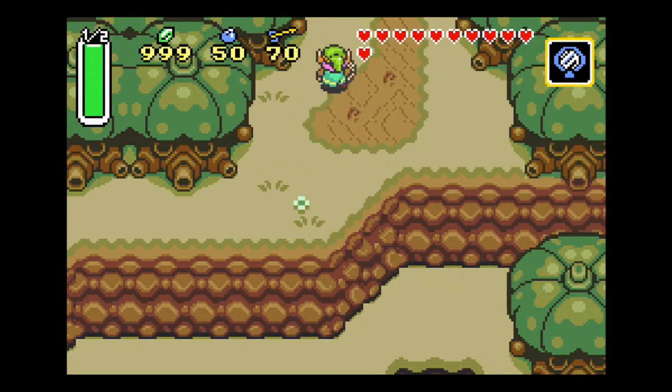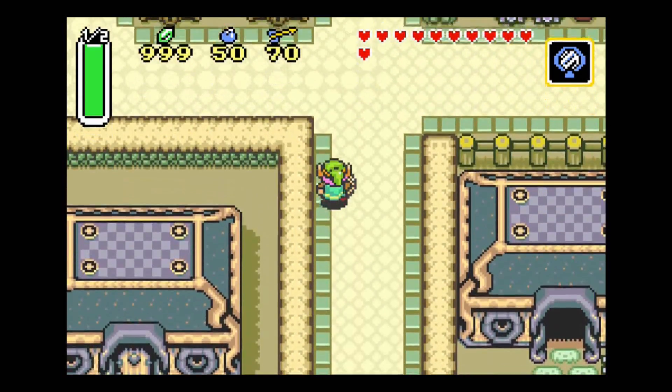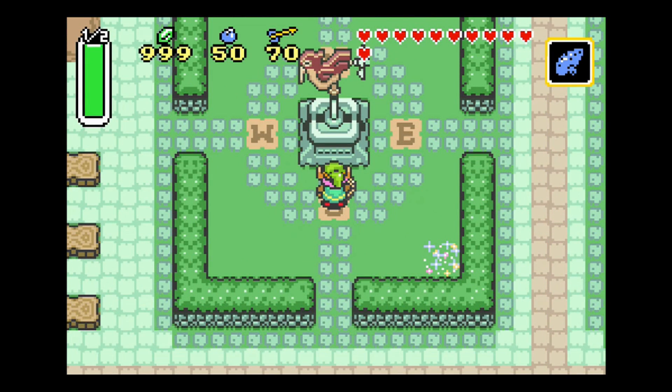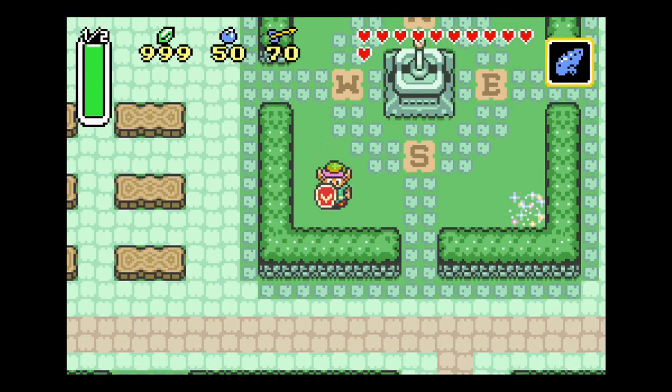I'm going to go up here first and head towards where Thieves Town is. Right in front of this weather vane, I'll use the ocarina. By playing the ocarina, that weather vane turned into a duck. You notice that the duck was not flying for very long compared to the Super NES version — in that version, the duck flies around for like four loops around the statue before flying away. So they did that a little bit faster as well.